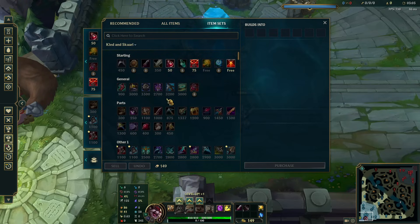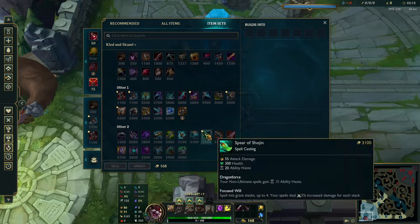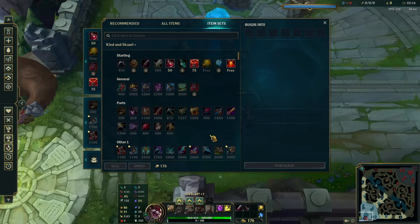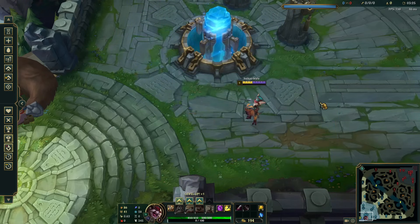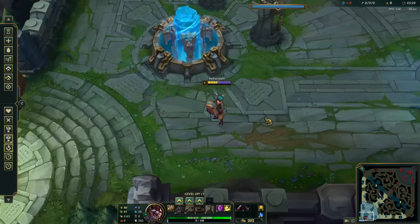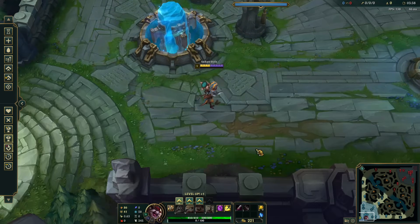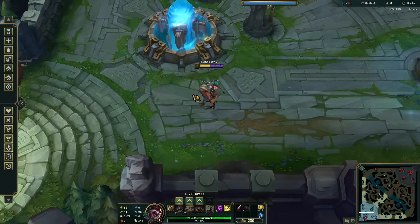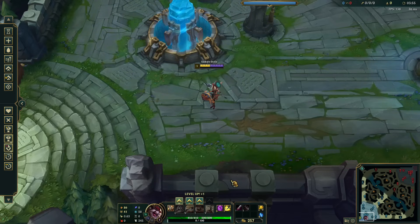Before I explain why I avoid HP stacking, let me explain how Kled's HP works. Kled has his own HP — 410 right now — and Skarl has her own HP, 500. With a Doran's item she has a little bit more than Kled. In gameplay the health bars are separate, but as far as the rest of the game is concerned, you only have one health bar.